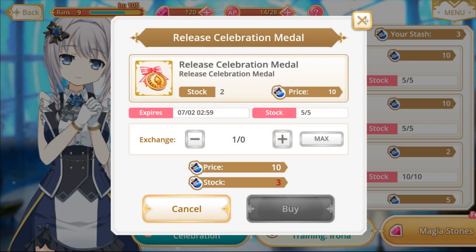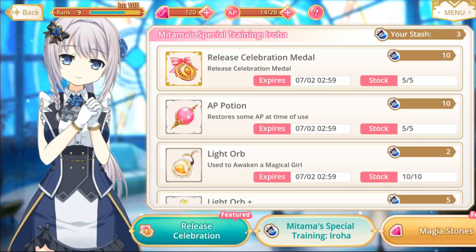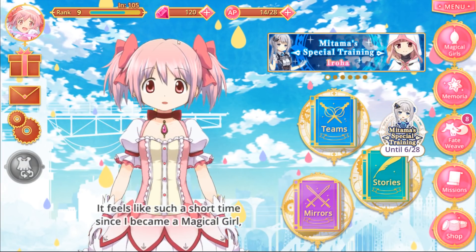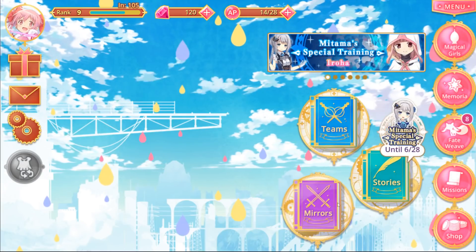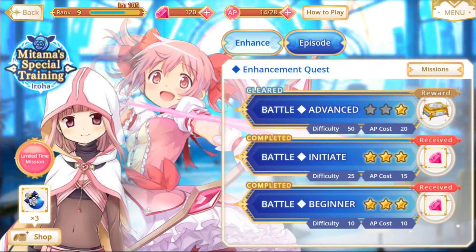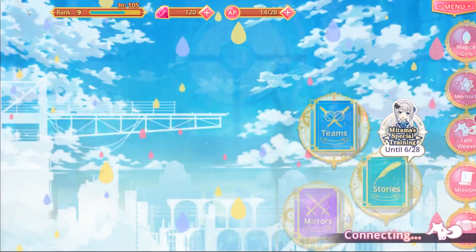And of course there are also the release celebration medals to trade for, which can earn you Fateweave tickets and AP potions and all that stuff. So to sum up, your priorities in terms of using your action points would be: clear the Magical Girl stories to get those free AP potions; clear the main story as much as you can to keep being able to do your mirror fights; and most importantly, do the Mitama special trainings, because these are limited time events so you should do as much of it as possible to earn as many rewards as you need.